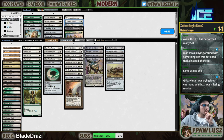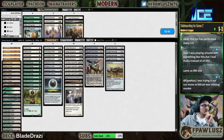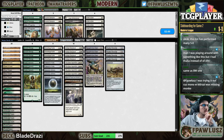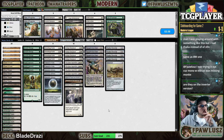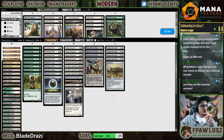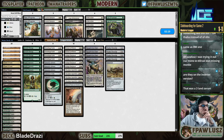So Eidolon sounds good, Damping Sphere sounds reasonable, Path to Exile can come out, Veil maybe — I don't think I like Veil. Knight of Autumn is defensible but I don't think I like that. We already have four Apparitions, probably don't want more than that.